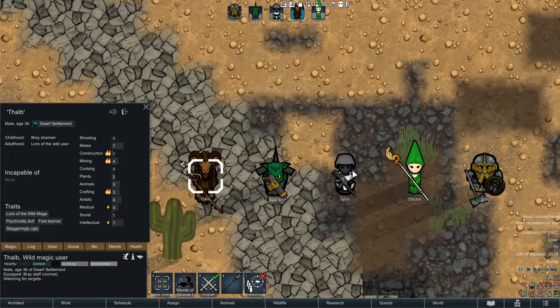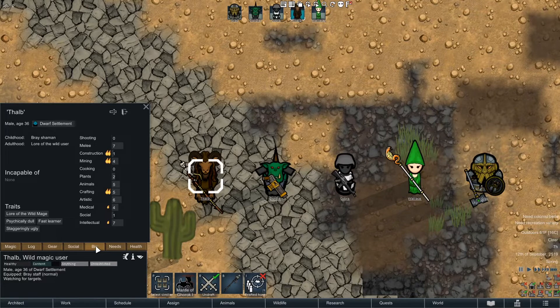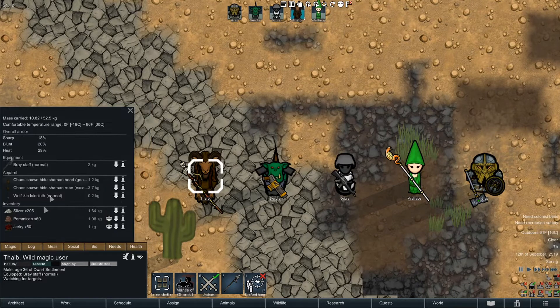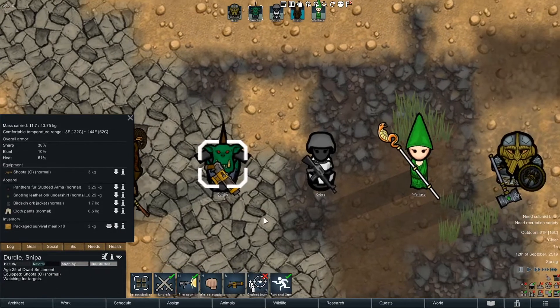I generated pawns using dev mode, made a bunch of them, and picked the one that seemed most decent. This guy's staggeringly ugly but he's a fast learner, psychically dull, and he's a mage. Everyone should be in good health — I didn't want to start with any health injuries. His gear is a loincloth, a shaman hood, a shaman robe, and a brace staff. I gave everybody some food specific to their race — he's got some jerky, which is the beast man food.